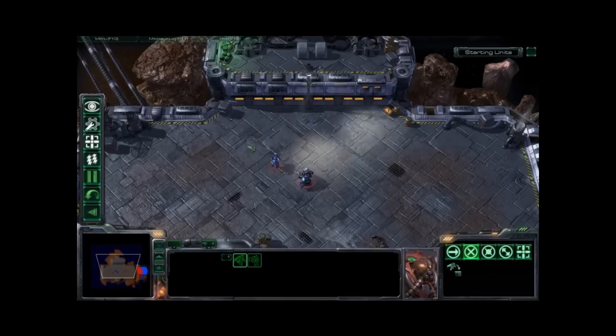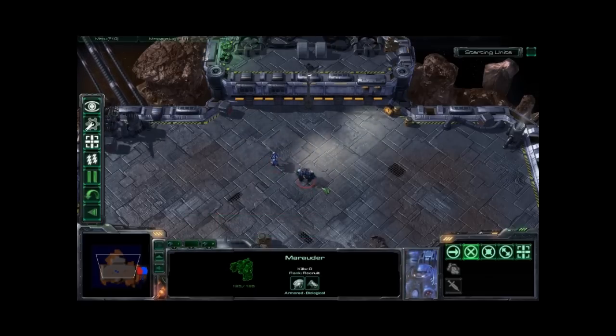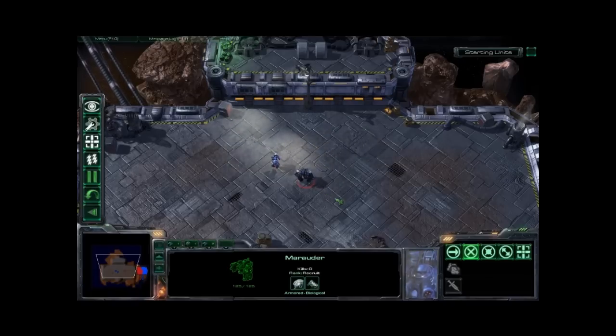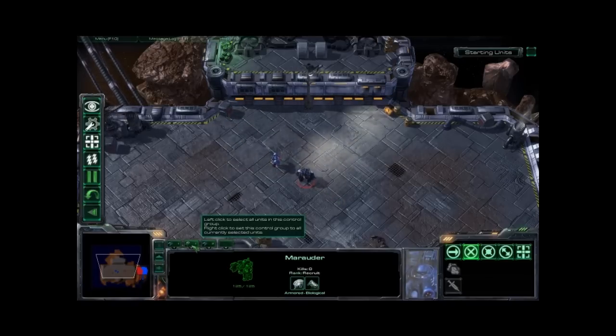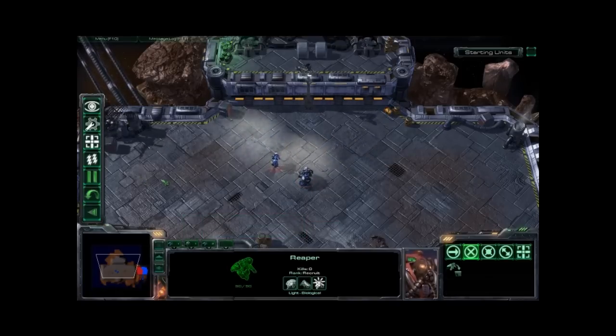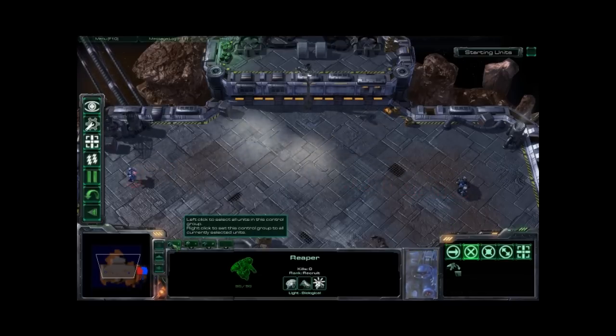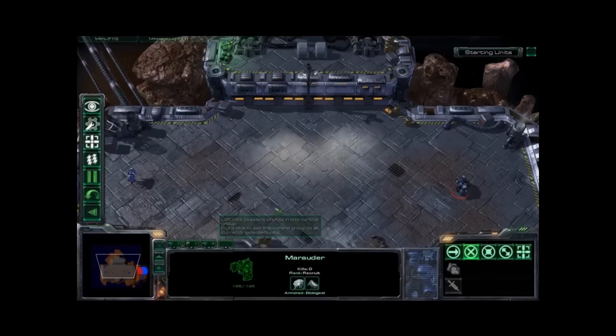For hotkeys, you want to select the unit that you want to hotkey, hold the control button, and press any number 1 through 0. So I'm going to press 1 for my reaper — as you can see it pops up a little reaper right there. I'm going to select my marauder and hold control and press 2. So now my marauder is button 2 and my reaper is button 1. I'm going to split them up, and you can select them either by clicking on the button on screen or pressing the 1 and 2 button on your keyboard.